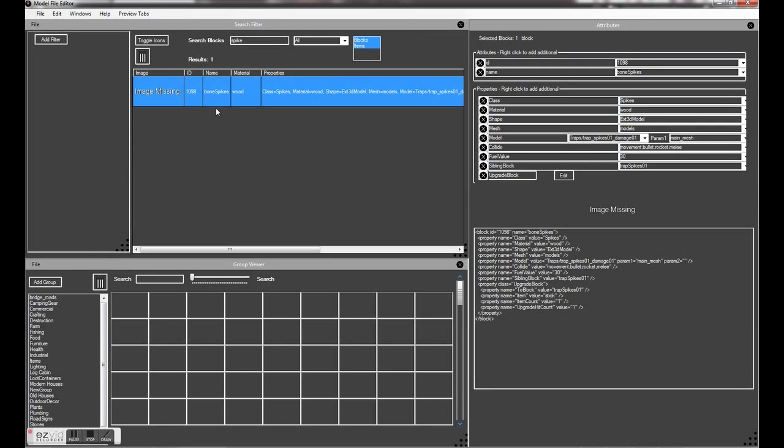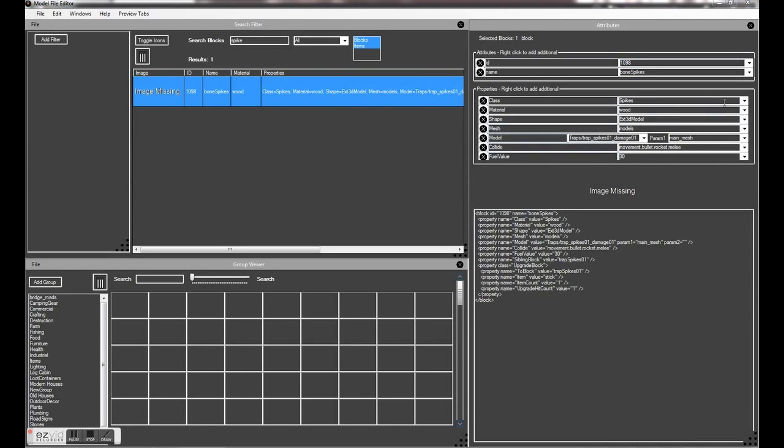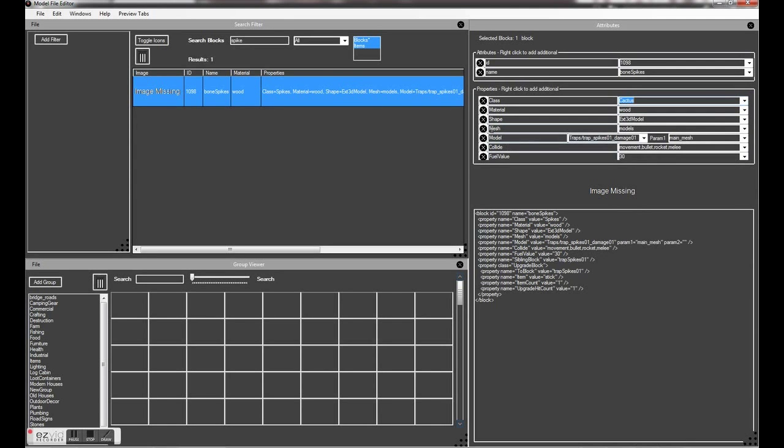So what you've done now is create a new type of block in the game but using the properties of the cloned block. A couple of the changes we need to do are get rid of sibling block, get rid of upgrade block, and change the class from spikes to cactus.